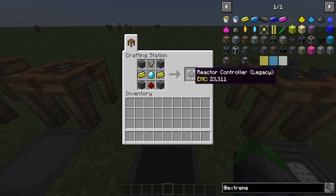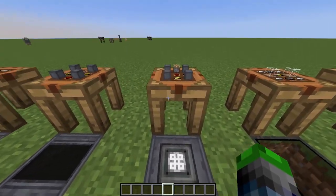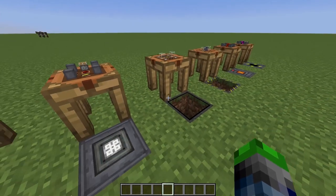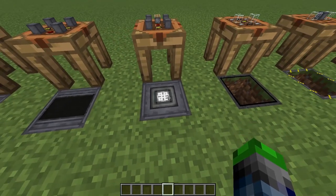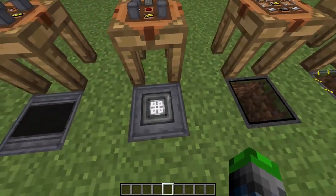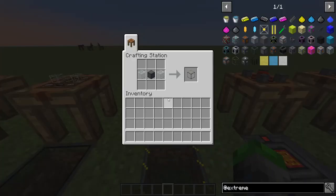Next we're going to make the brain of the reactor: the reactor controller. It needs a redstone comparator, diamond, redstone, two Yellorium ingots, and reactor casings — you'll just need one of these. We're also going to need a reactor control rod. This goes on the very top and connects to the top of the reactor fuel rods, which hold the fuel inside the reactor. You'll need one control rod for the top of each fuel rod column.